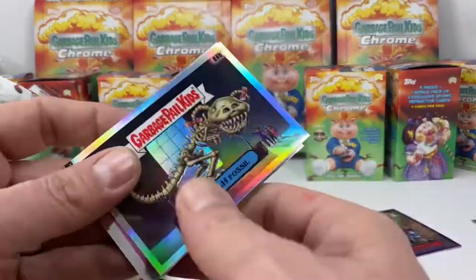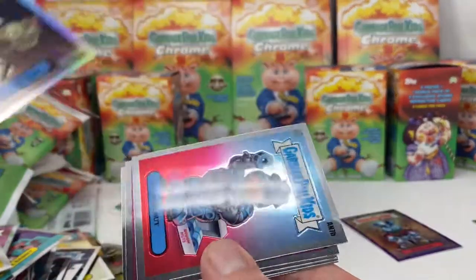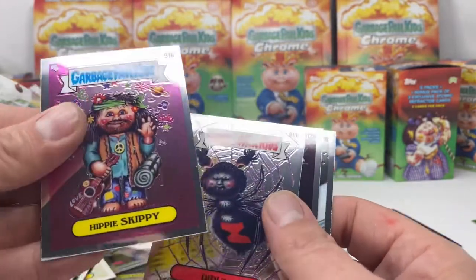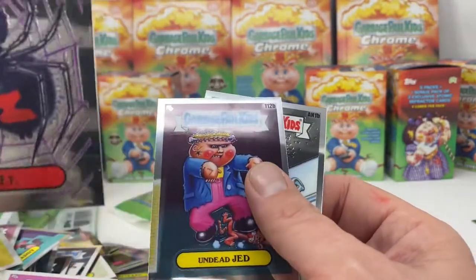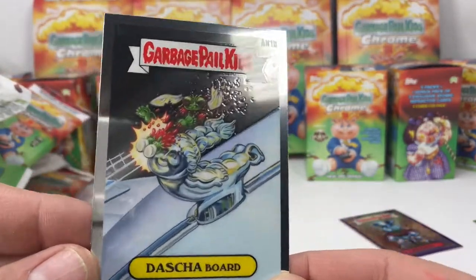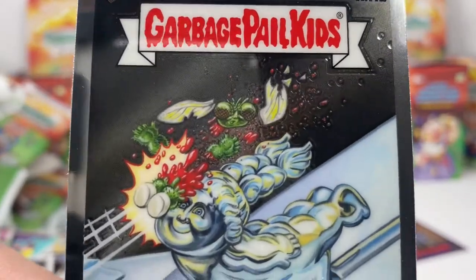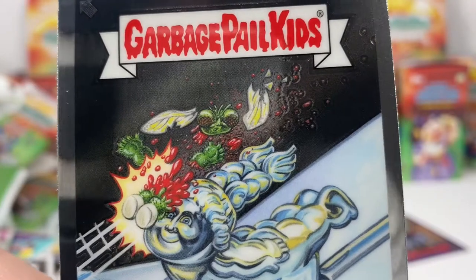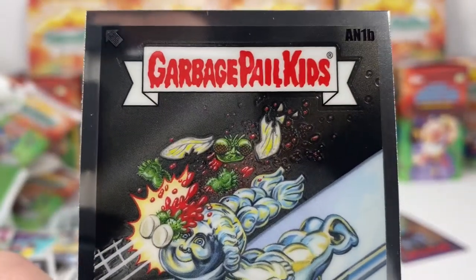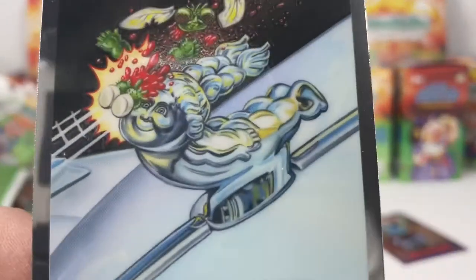Farrah Fossil refractor, Joe Joe, Hippy Skippy, DDT, Undead Jed, Dash Aboard — this is cool, if you look at this card up close the fly is just splatting against her face and flying in a bunch of pieces. Super cool.